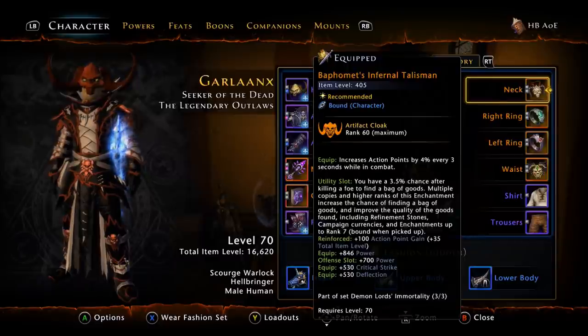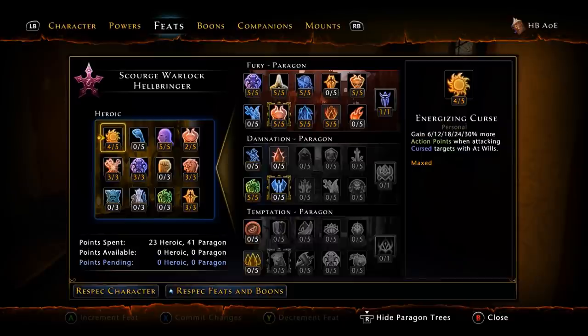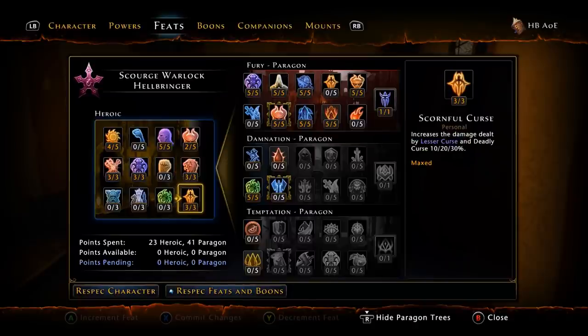That wraps up the gear and enchantments. Moving into the build — right off the bat we're taking Weapon Mastery 3/3 for crit chance, Energizing Curse 4/5, Empowered Rituals 3/3, Determined Casting 5/5, two points into Blood Pact, three points into Devastating Critical, and three points into Scorn for Curse. Remember, this is a strictly AOE loadout build — Lesser Curse does a lot of damage. You also get three extra feat points as a human.